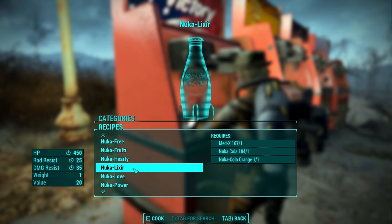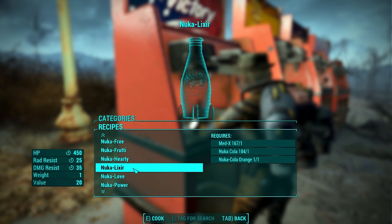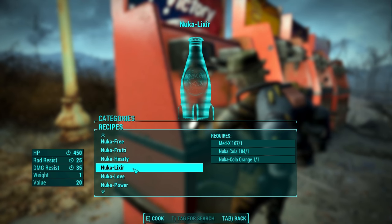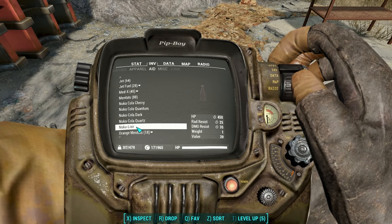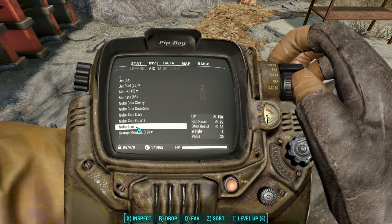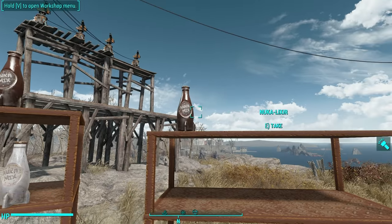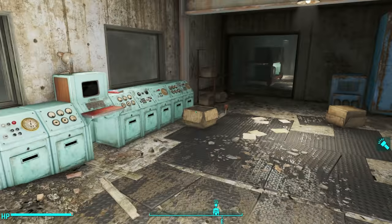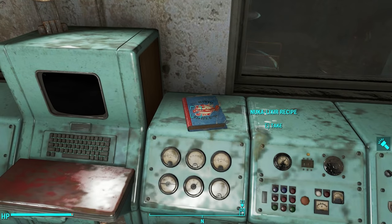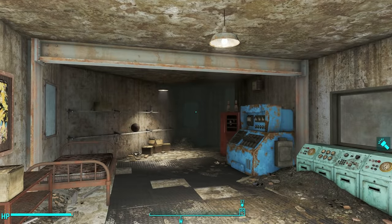Next up is Nuka Elixir, which costs one Med-X, one Nuka-Cola, and one Nuka-Cola Orange. It gives you a good boost to HP — 450 HP over time, 25 rad resist, and 35 damage resist. This one also has a regular brown texture. The recipe book is in the fun house; climb the stairs to the very top where you find a control room where Oswald was looking at you, and you find the book sitting on top of the terminal.